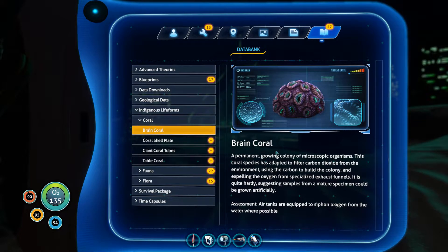Brain coral — threat level low. A permanent growing colony of microscopic organisms. This coral species has adapted to filter carbon dioxide from the environment, using the carbon to build the colony and expelling the oxygen from specialized exhaust funnels. It is quite hardy, suggesting samples from a mature specimen could be grown artificially. Assessment: air tanks are equipped to siphon oxygen from the water where possible. If you have to, you can build an exterior grow bed and put some of these in it and just live off the oxygen if needed.